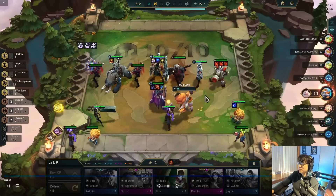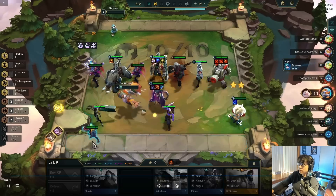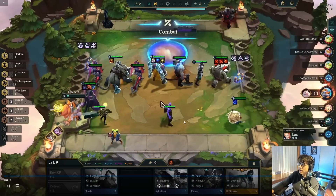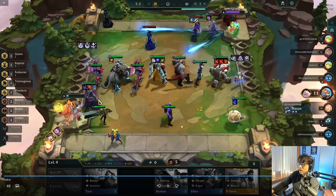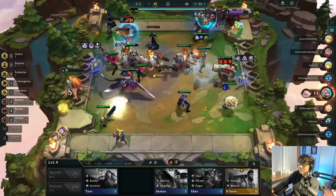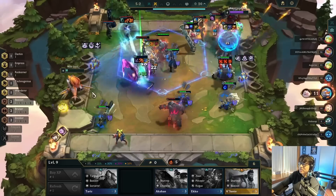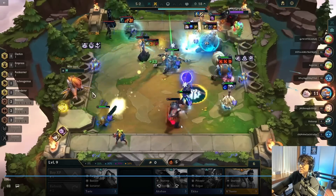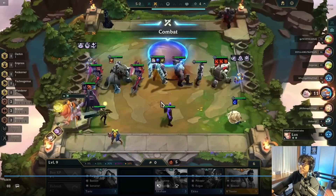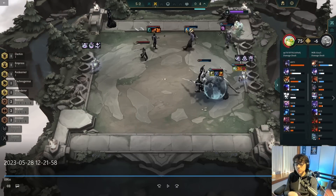Let me watch this last fight real quick because I don't know what units have CC or where to position at all. Jarvan is like a full tank. My Belveth just died — my entire board just got evaporated. The entire left side is just gone. I've seen worse fights.